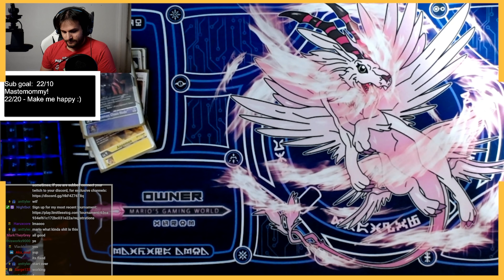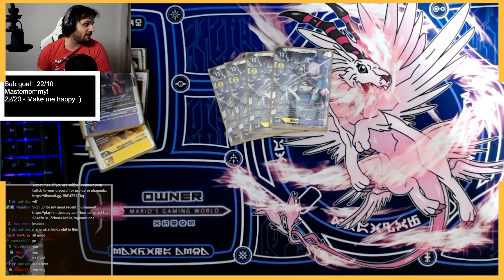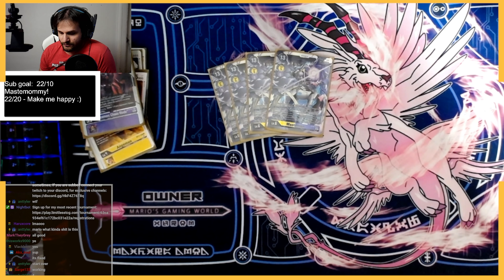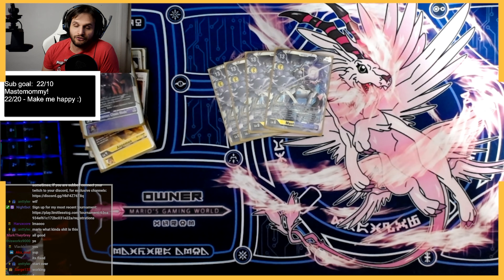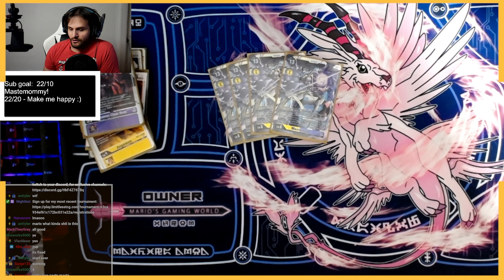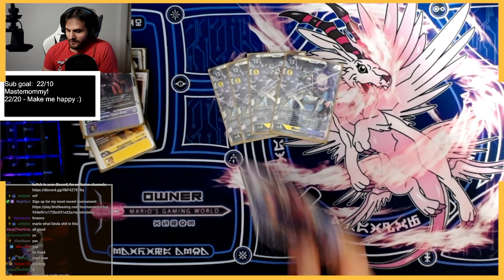Megas — four copies of Mastermamon herself. When you digivolve, you heal from trash. When you DNA digivolve, you can look at your security and play a level five or lower Digimon. And all turns — not once per turn — when you play a Digimon by an effect, you blow up a card equal to its level or less. Very powerful card — you're just basically controlling the board and doing ignorant things. Mastermamon is broken.